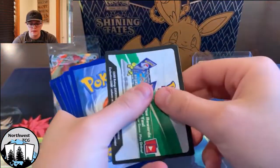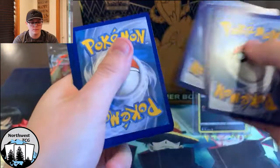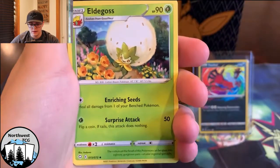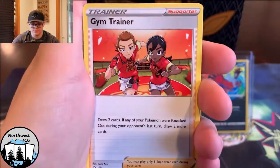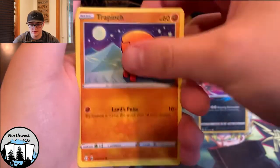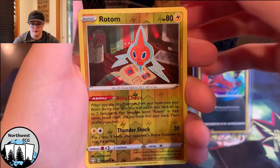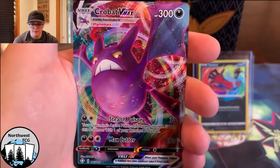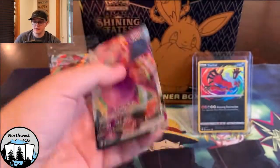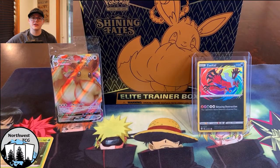Alright, can we pull something? Let's try. We got Water Energy, Hattrem, Dark Patch, Gym Trainer, Weasel, Rowlet, Cramorant, Snom, Rookidee - I love Rookidee, so cute - and Rotom reverse. And our Rare is Crobat VMAX! Not bad, not bad at all. At least we can pull a V or VMAX out of here. No shiny on my side unfortunately, but hey, that's fine. Hopefully Q will get it in the next part. We're gonna go ahead and switch off.